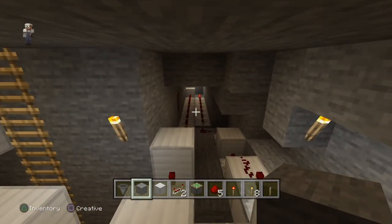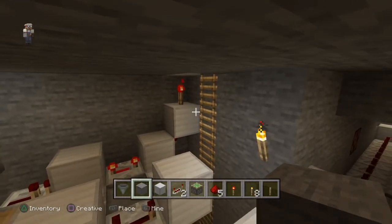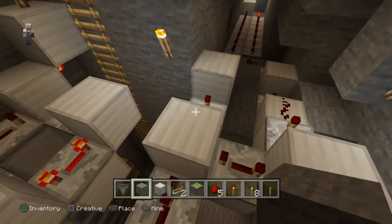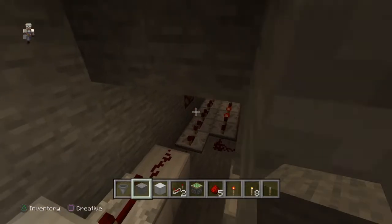The next thing we're going to do is work on the lighting. Now that we've got all the clocks in running our pistons at the top and our water, let's get our lighting done so we can turn this thing on and off remotely.